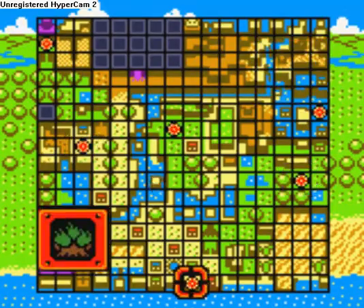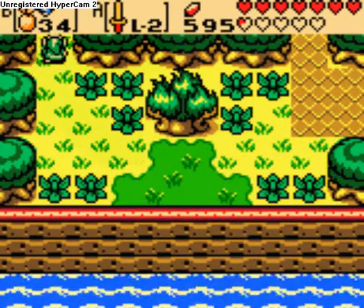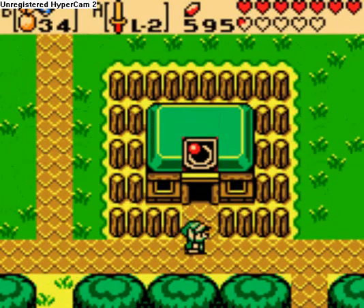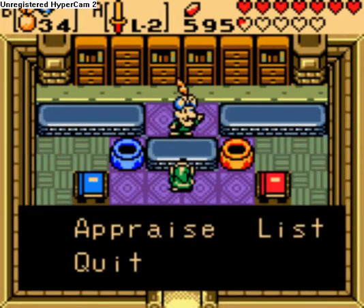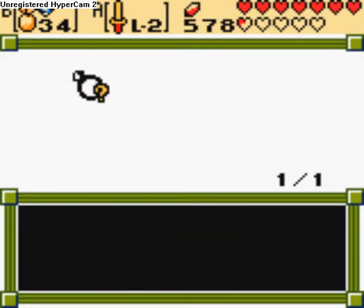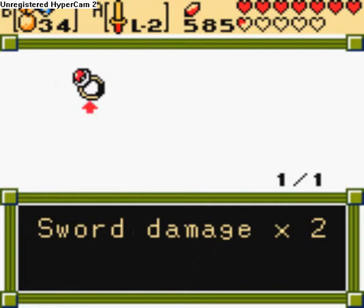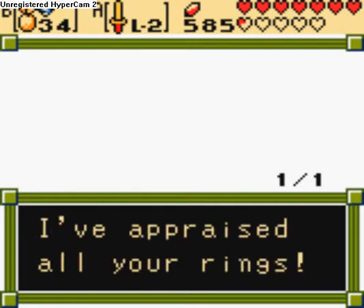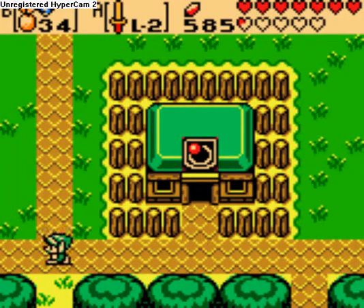Alright, we've got two more rings for you. Another moblin ring - great, that is useless to us. And the red ring: sword damage times two. This is a powerful ring. And I'm not going to use it. I mean, I could use it, because it's pretty powerful and all, but I just assumed not.